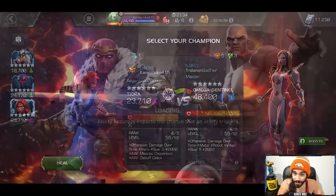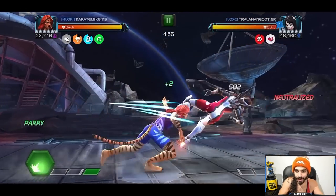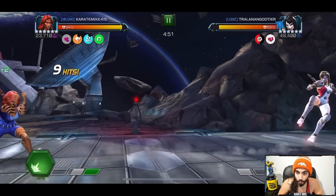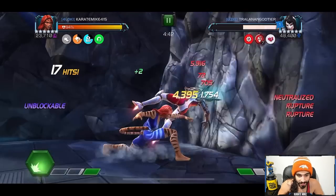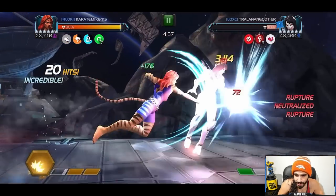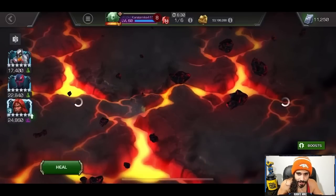Up next, another Rank 4 Omega Sentinel on Path 8 with Rich Get Richer. Again, very important to control those Armor Up buffs right away — I dash back to get a clean parry, my favorite way to fight Omega Sentinel with Tiger. Bait out a heavy attack, counter with my heavy, go right into Special 2 for very solid damage with a lot of power back. We're already back at Special 2 and finish with another unblockable Special 2. Oh my goodness.